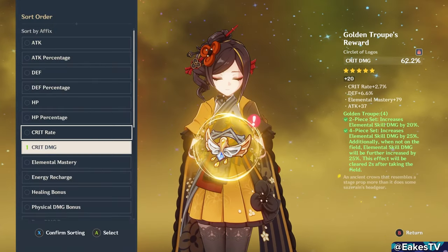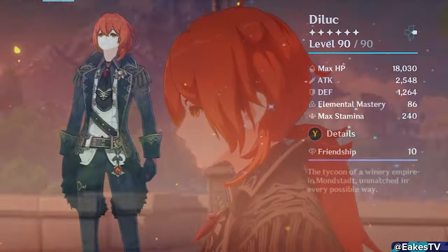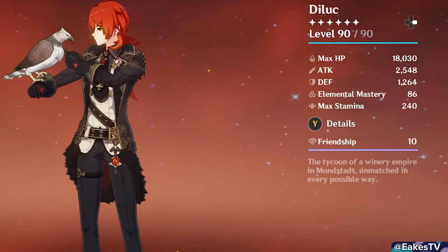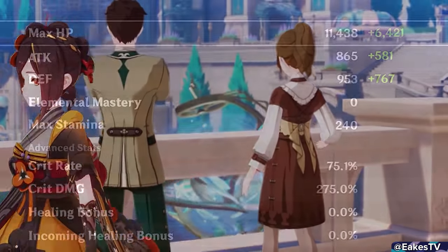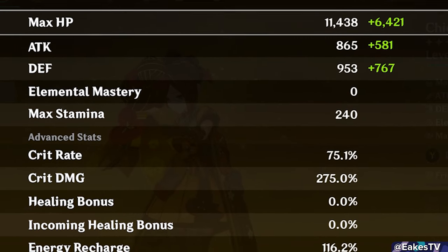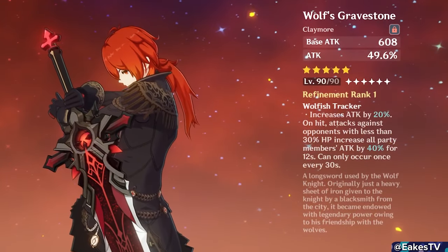Dual scaling also means crit rate and crit damage are extra important for Chiori. Take Diluc — his defense is useless to his damage, so he needs a lot of attack plus crit stats. But with Chiori, since her skill takes from both attack and defense, her baseline damage values are already higher and don't require as much extra investment. So with dual scaling, the highest damage boost comes from crit rate and crit damage. You want attack and defense — you just don't need to stack a ton of it.